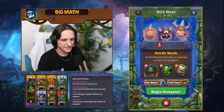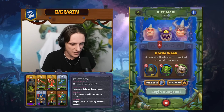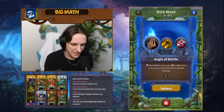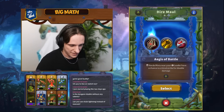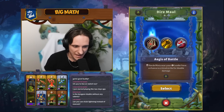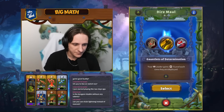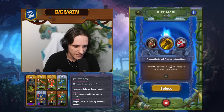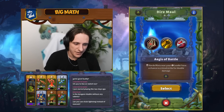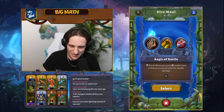All right, let's start this dungeon — we have the right deck. Our first relic choice: Ages of Battle, where Horde minis near your leader have a chance to critical strike for double damage. That's pretty good — Dark Spirit Troll and Stone Hoof Tauren would both take advantage of that. We also have Gauntlet of Determination and Howling Warband, but we're going to go with Ages of Battle for that critical strike chance.